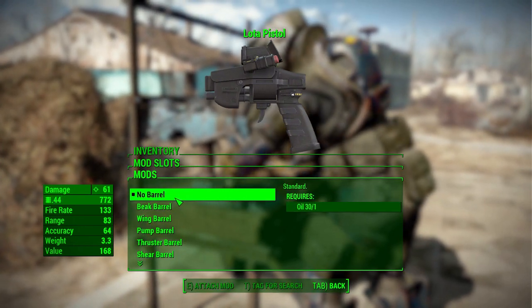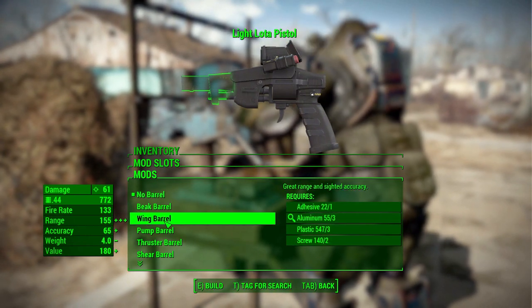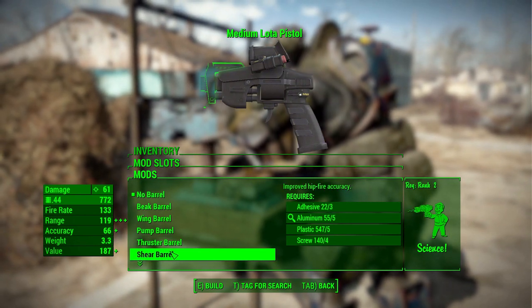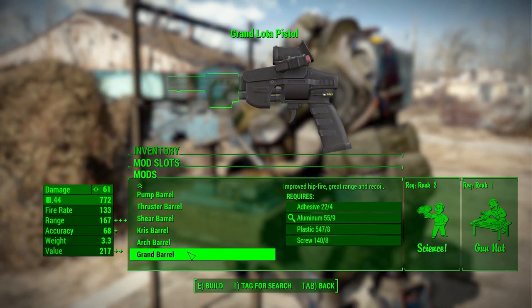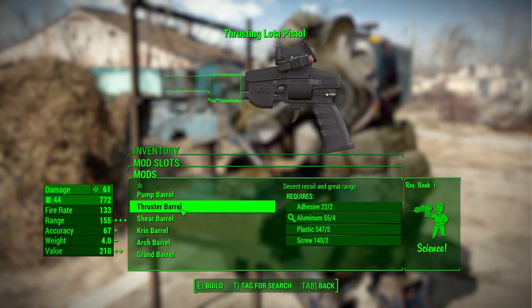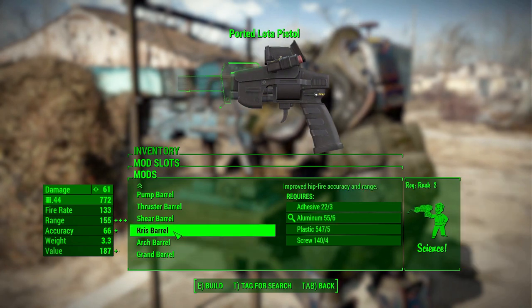In the barrel category we have quite a few more options: no barrel, a brake barrel, a wing barrel, a pump barrel, a thruster barrel, a shear barrel, a Chris barrel, an arc barrel, and finally the grand barrel. Each one affects different stats like range, accuracy, and hip-fire accuracy, and of course they add some interesting looks to the gun.